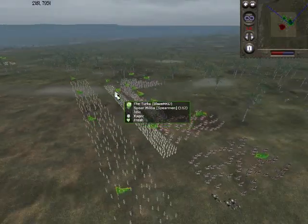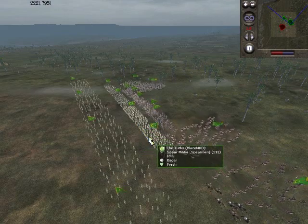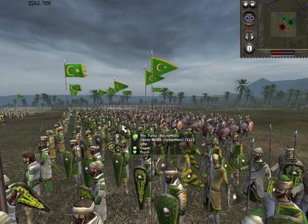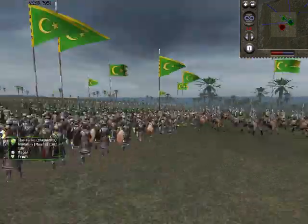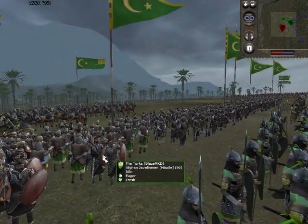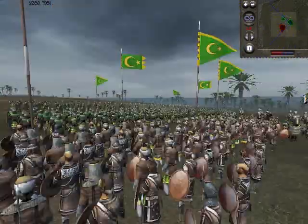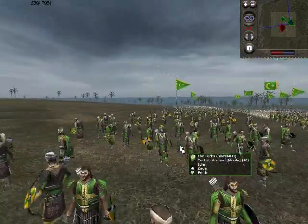The infantry I brought along is the same as in my previous battle. I have four spear militias — not much of a backbone — but they are backed by three units of Afghan javelin men, great javelin throwers, and three units of nafatun. And four units of Turkish archers with long range.